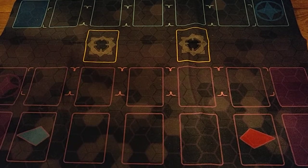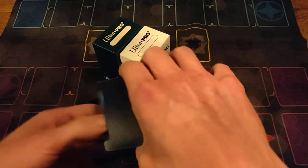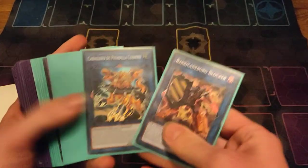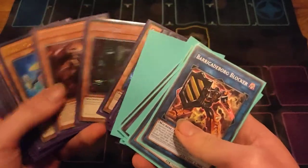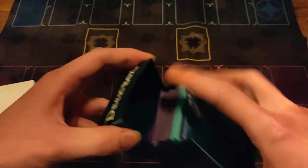Here we have some Ultra Pro deck boxes. These are just the Rocket structure deck opened three times, and the Shadow structure deck with some random cards, also three times. This is the remnant of the Block Dragon Burning Abyss — multiple Malicious and other leftover cards — since I put everything into the combo deck.